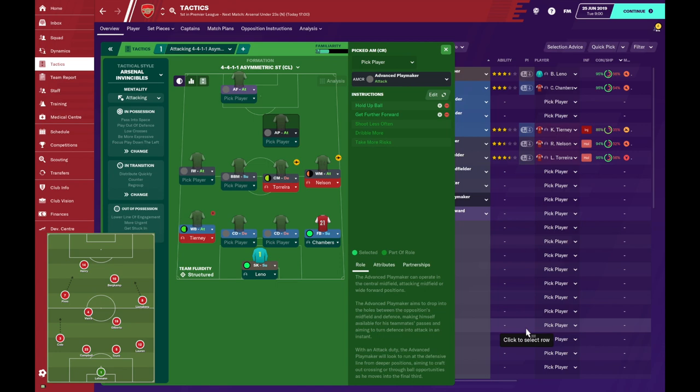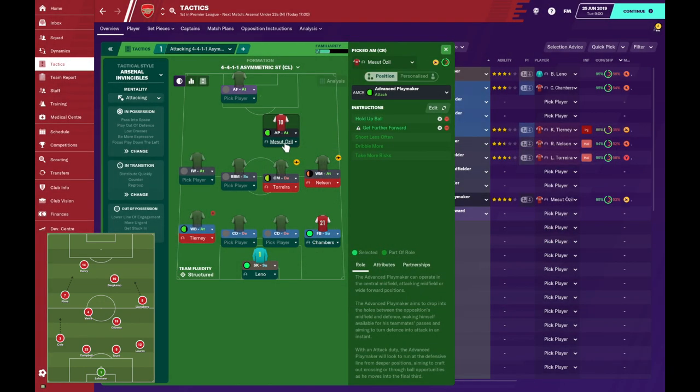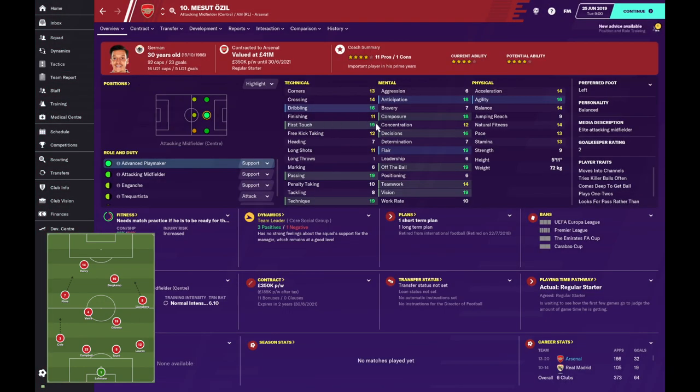Mitoma Osako actually looks perfect for this role. You can see he's got a great first touch, passing, technique, and vision to play those through balls. He has player traits including moves into channels, tries killer balls, plays one-twos, and comes deep to look for the pass rather than attempting to score. Perfect.